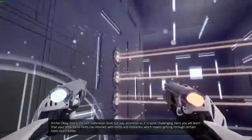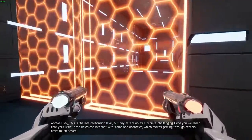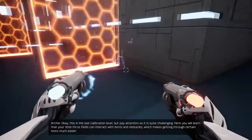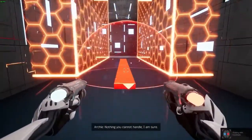Okay, this is the last calibration level. But pay attention, as it is quite challenging. Here you will learn that your little force fields can interact with items and obstacles, which makes getting through certain tests much easier. What? Even more new obstacles? Nothing you cannot handle, I am sure.